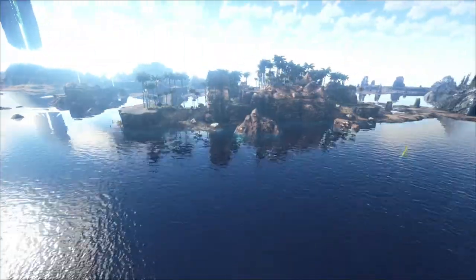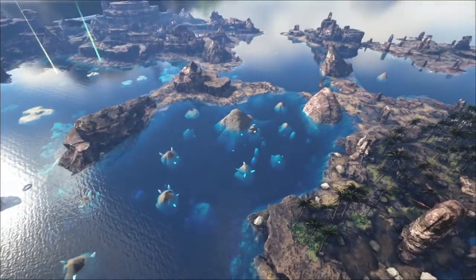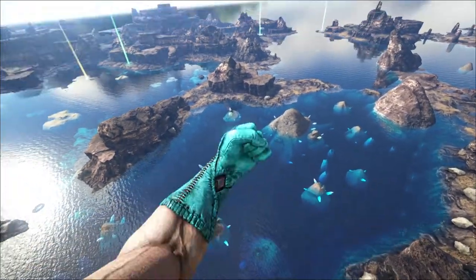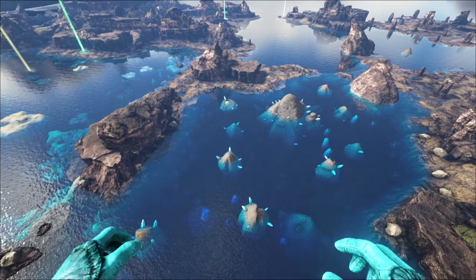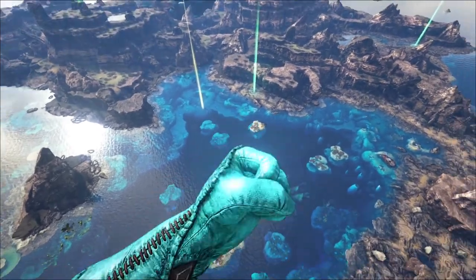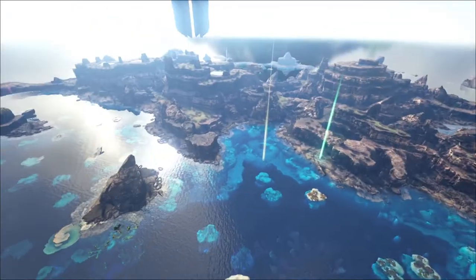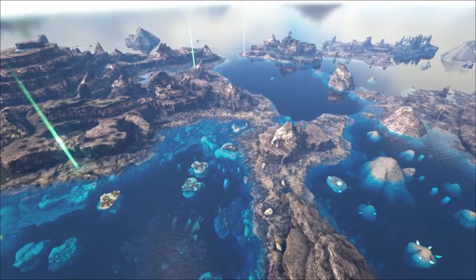If you guys want to check out the map more, do come and download it. I did skip over some stuff — there are some other coral reefs with different designs. That one is more of a crystal cone reef, while the one we looked at over on the other side of the cliff is a more traditional coral reef. I just recommend: go download this one and play it.